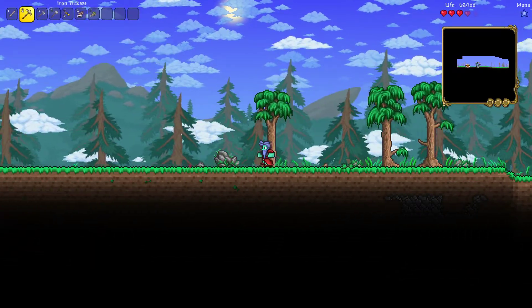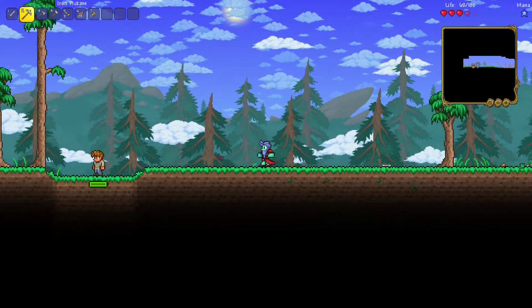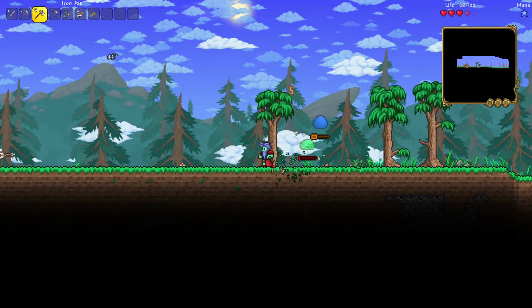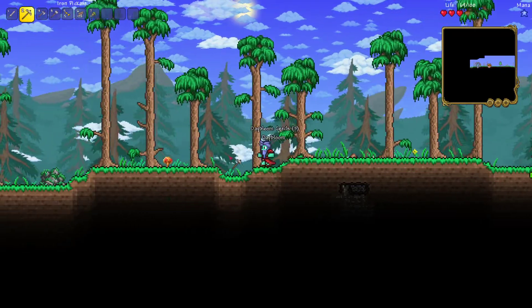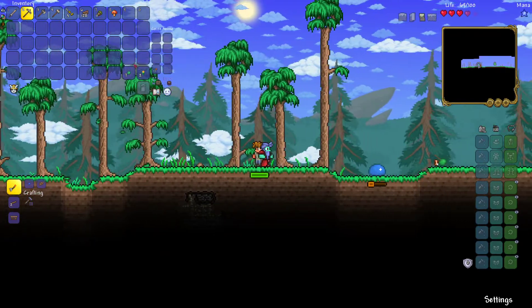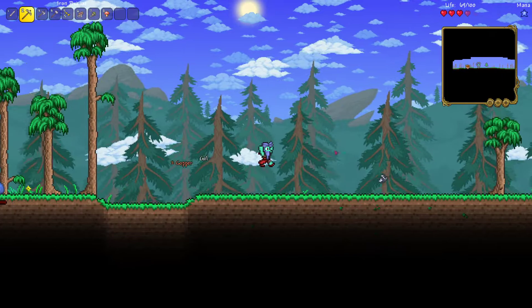I'm going to clear out an area quickly and set up a very basic house since this is Master Mode, and we will probably die immediately if we don't do that. I'm not going to be doing anything too fancy just to start our house, but I do want to make it mostly in the center of the world so that we can respawn there if we die. I'm going to go ahead and grab as much Daybloom as we can as well.